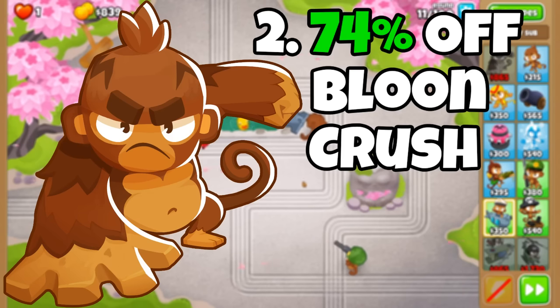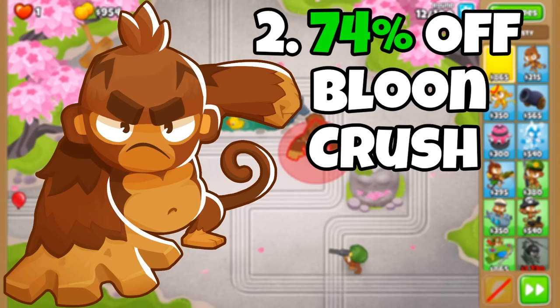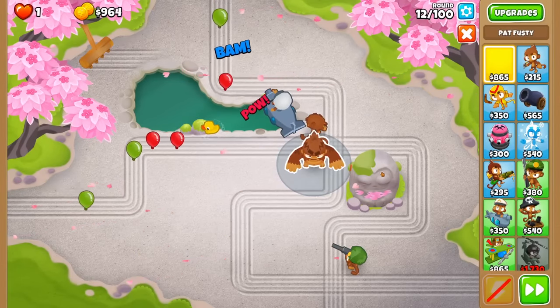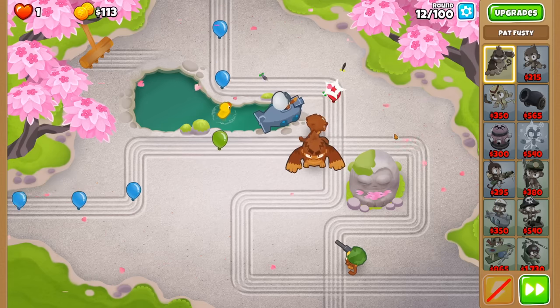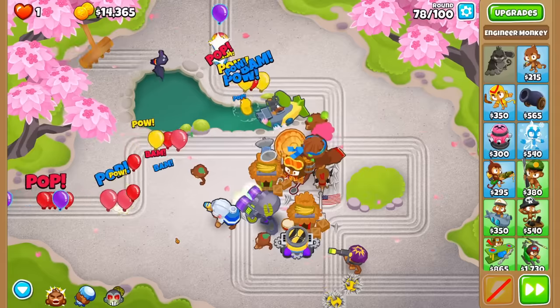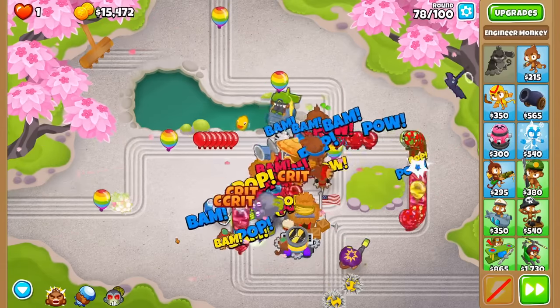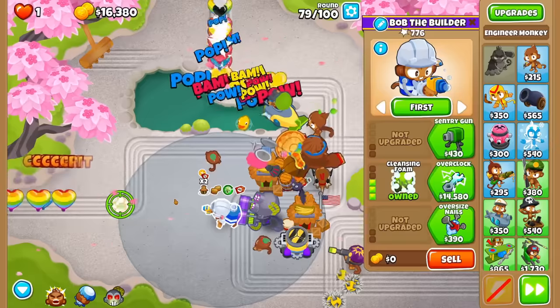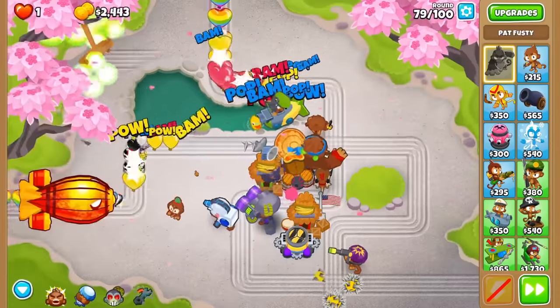The next strategy is with Pat Fusty, and we'll be turning him into a pseudo-bloon crush by constantly overclocking him. The fun thing is that you can do whatever you want for the early and mid-game — just make sure to get Pat down at a reasonable time to give him some experience. None of your choices really matter until round 70+, which is about the time we'll get a 0-4-0 engineer and use his overclock on Pat Fusty whenever it's available.